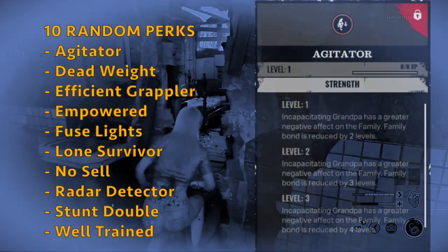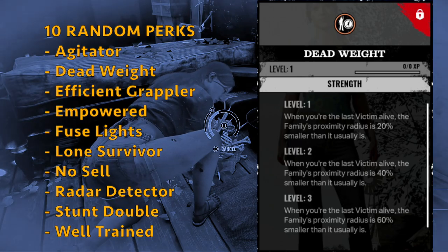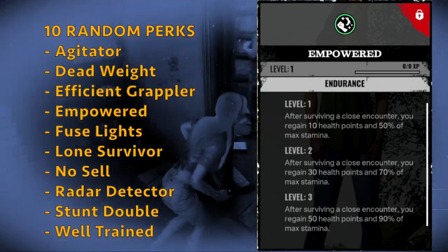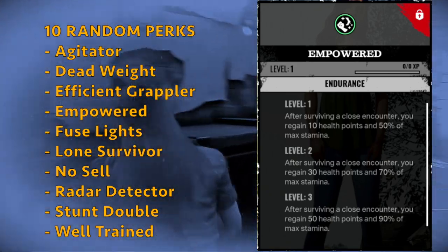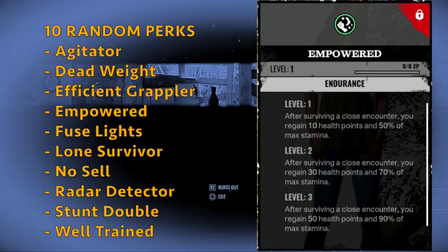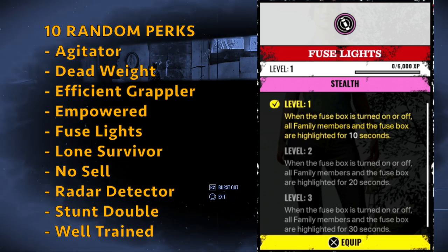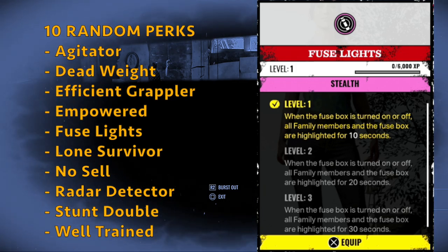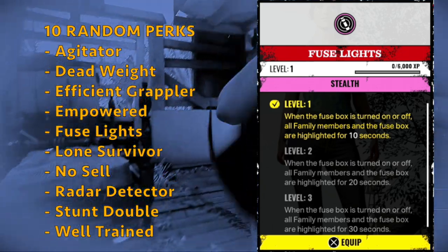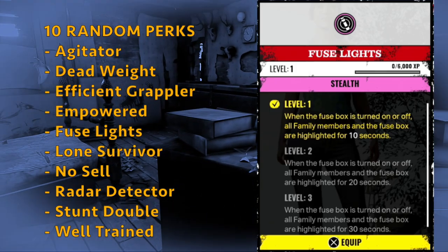The random perks that Julie can get are Agitator, Dead Weight — where if you are the last victim alive, the family's proximity radius is 60% smaller than usual — Efficient Grappler, and Empowered — after surviving a close encounter, you regain 50 health points and 90% of max stamina. I've used Empowered a lot and it can be really effective, as long as you have points on strength to ensure you win those close counters. You also get Fuse Lights — when fuse boxes turn on or off, all family members and the fuse box are highlighted for 30 seconds. This can be useful if you're going for that exit, to see if the family will block it, but most of the time you kind of know where the family is during the basement exit.